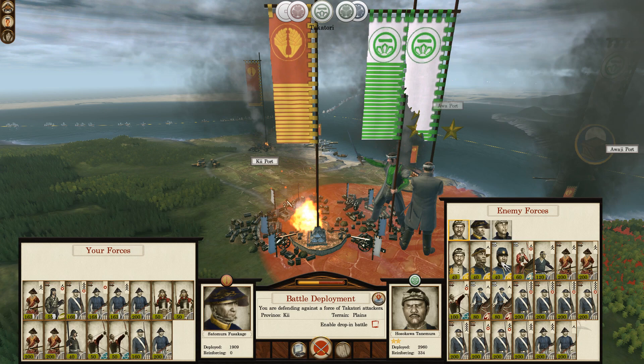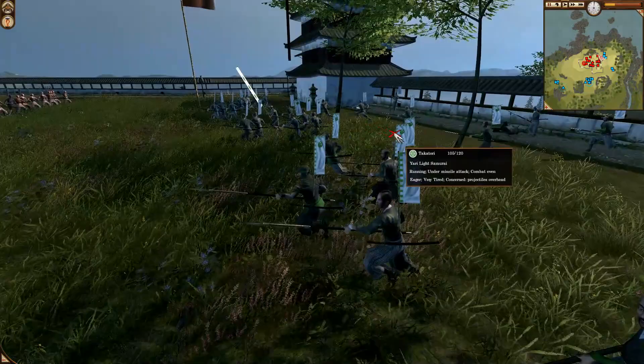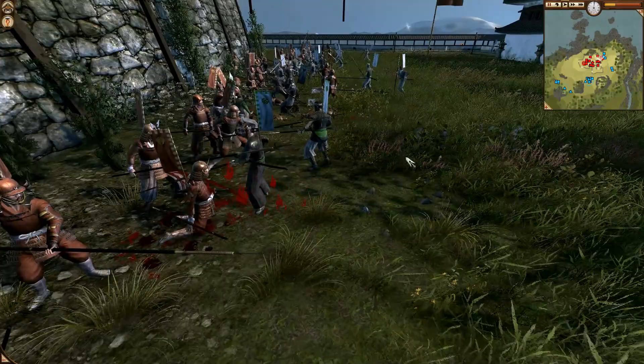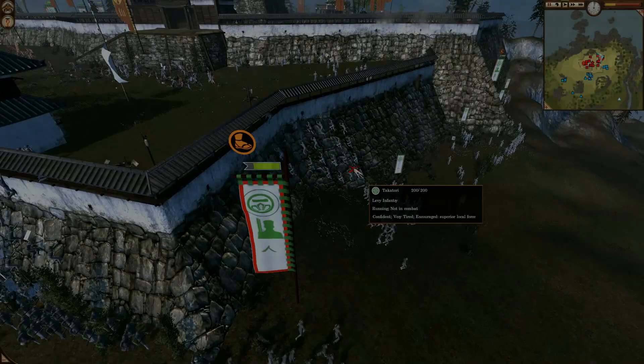They've got an army being joined by some remnants from their previous attack, but we are ready. We've got a decent garrison. We're at a disadvantage in theory — the enemy have a lot of good units — but of course we have walls to play with and that makes a huge difference. This fight starts off in the same fashion as the earlier fight at this castle, with our Yarikachi fighting Yari Light Samurai in the top right corner and getting beaten by them, but we've got stuff shooting in on the fight so we should be able to win eventually.